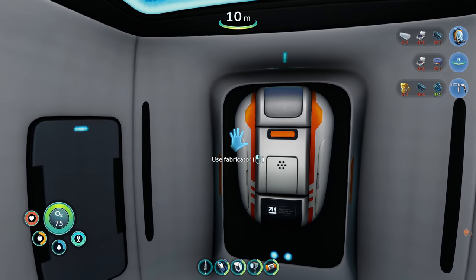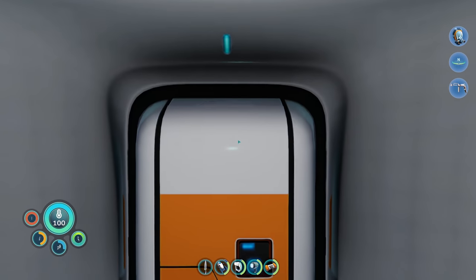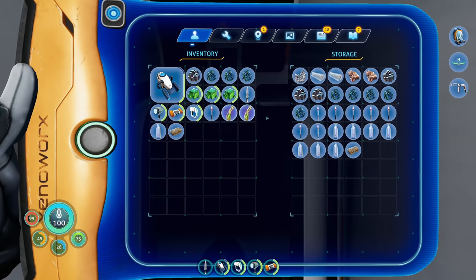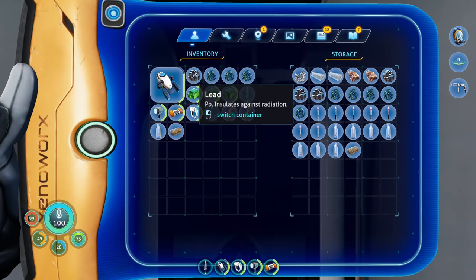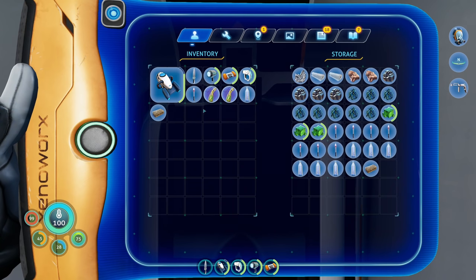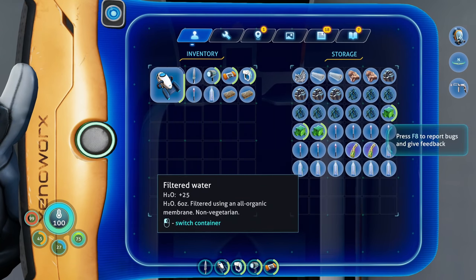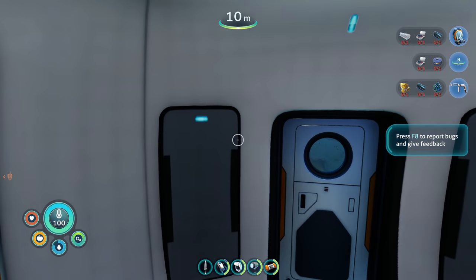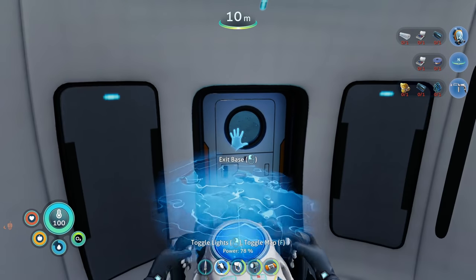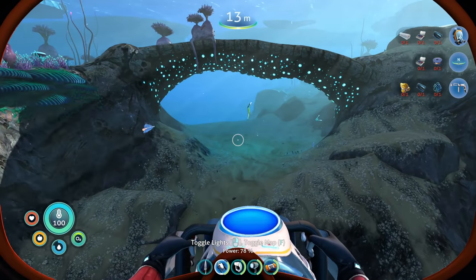We need the rebreather, we need the compass, and a whole bunch of other stuff. Let me think about the order I want to accomplish it in. Let's drop this stuff off — we won't be needing that right away. Let's grab some food and some water. We're going to go after water pretty quickly, but before we do that we gotta get some other stuff going.